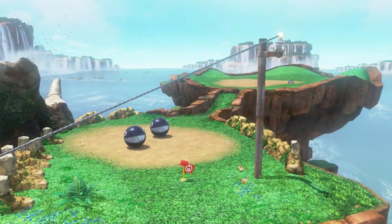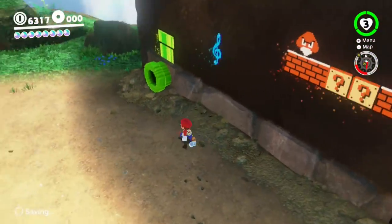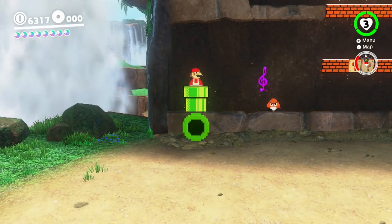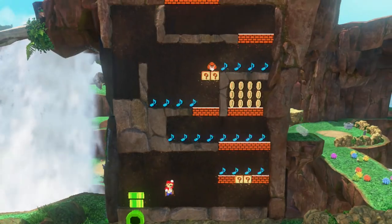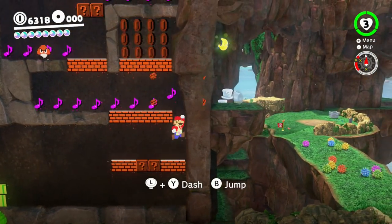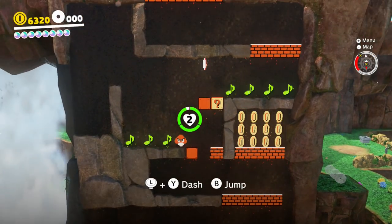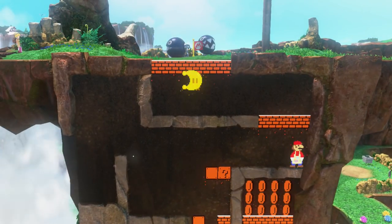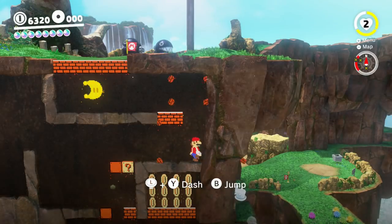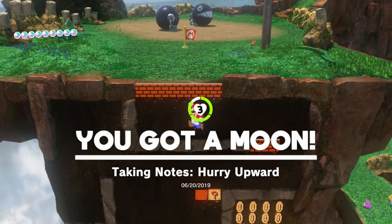You might want to wait for all the platforms to turn back into their cloudy things before going back, or you can just warp — that's a lot faster. Now inside the 8-bit area there's a note. You collect notes by just hitting the block underneath, just like a regular coin, and you get a moon for your troubles. Hurry Upward is completed!